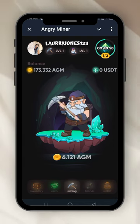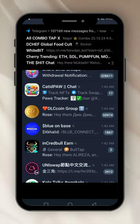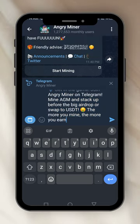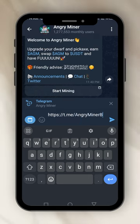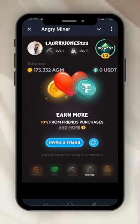The next menu is friends — you invite a friend. I'm going to click on my invite link and put it in the comment section of this video. When you watch the video, click on my invite link to start mining immediately. You can also drop your own invite link in the comment section so that other people can join you. That's how to get referrals — you earn 10% from friends' purchases and more.